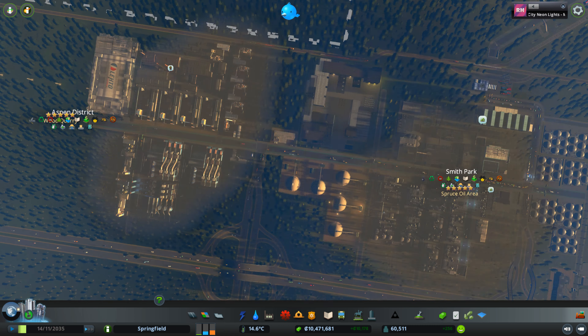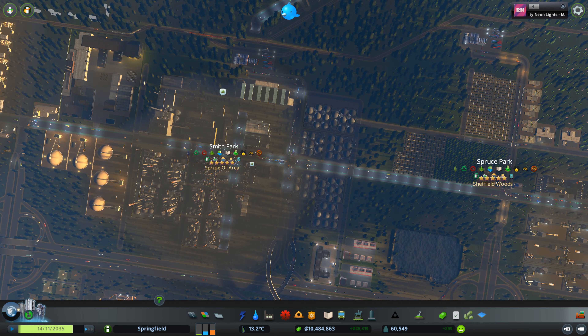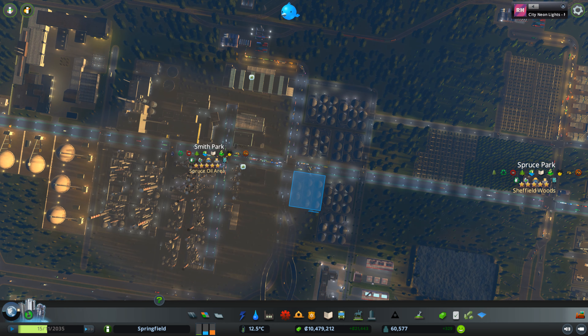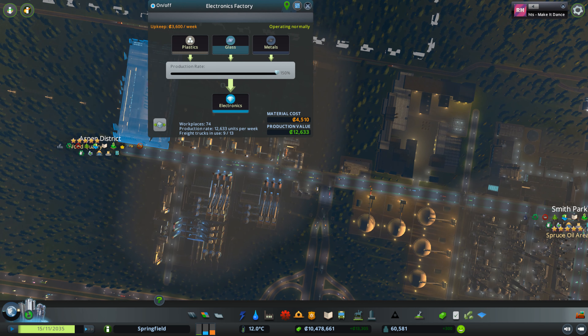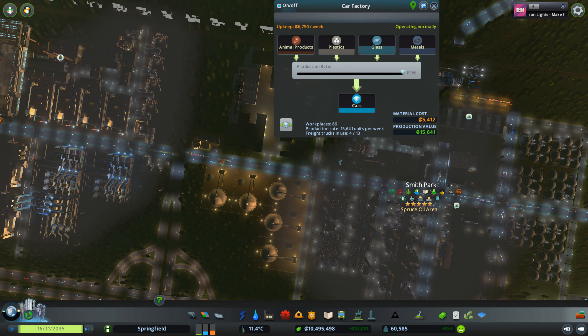Let's take the petroleum refinery as an example — it uses resources from industry, so I have to keep the resource chain going. The way I've done that: I built my own map and built all the industries along one main road that parallels the highway. It gets a little crowded coming out of the cargo train station, but other than that the traffic flows pretty smoothly.